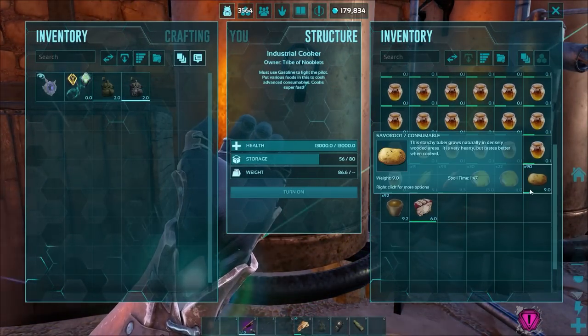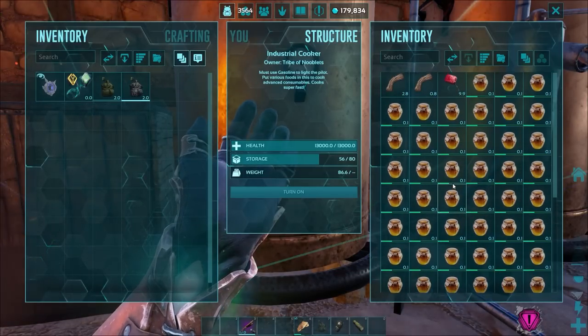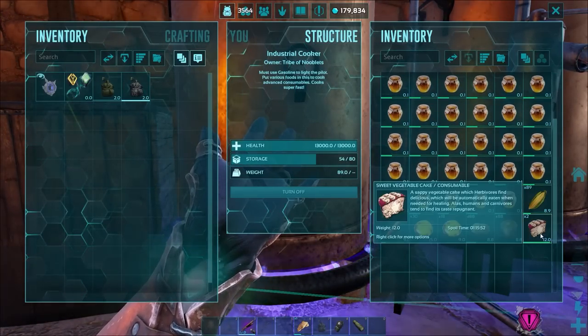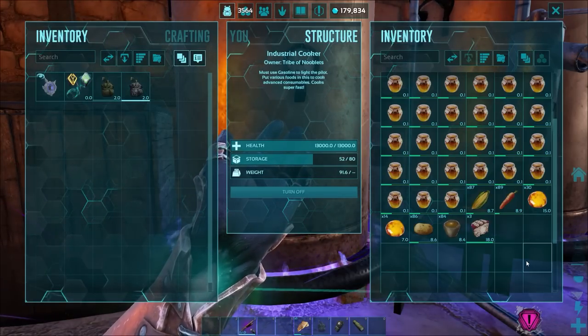I've put all the ingredients in already. You need gasoline to fuel it. Turn it on and as long as you've got enough ingredients, it makes sweet veggie cakes in seconds.